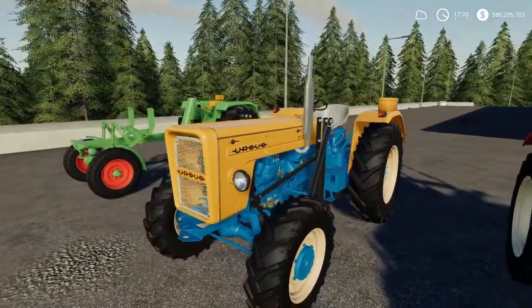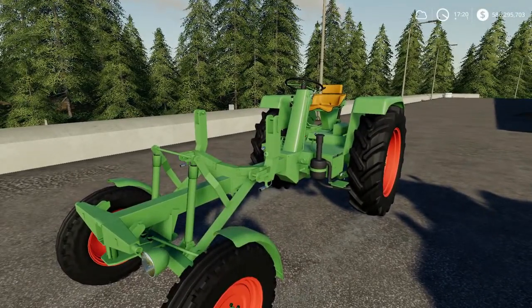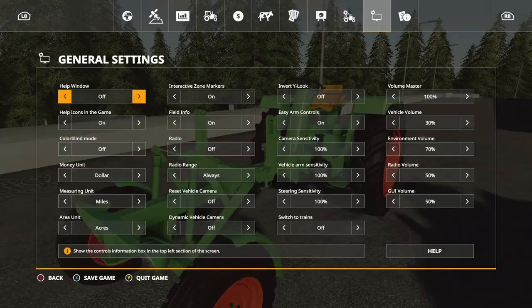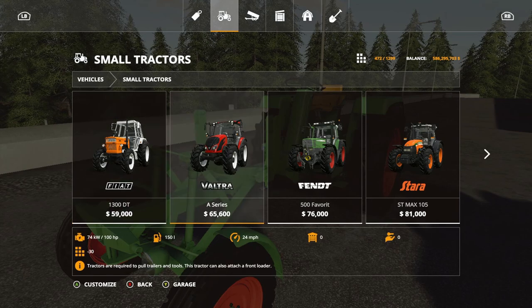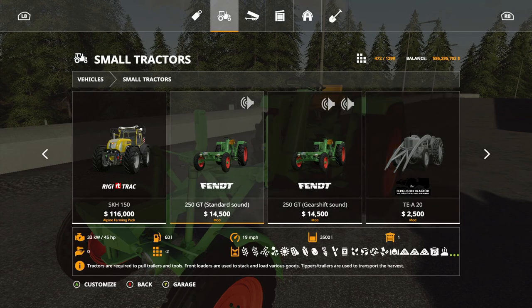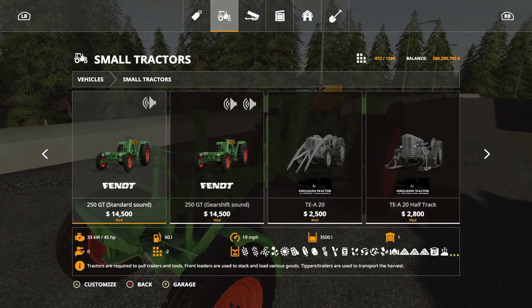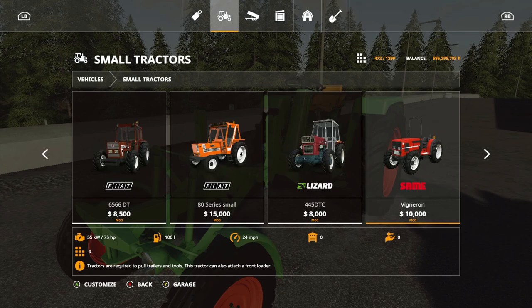The Urus is the most expensive so we'll leave that for last. I actually did a review on this one — the Fendt 250 GT. This one is one of my favorites because it's unique in terms of how the attachments go on it. It's $14,500 for the base and that comes with nothing — no front loader or anything — but it's a pretty solid tractor. It has 45 horsepower and 19 miles per hour top speed, making it the fastest of all the ones we've looked at so far.